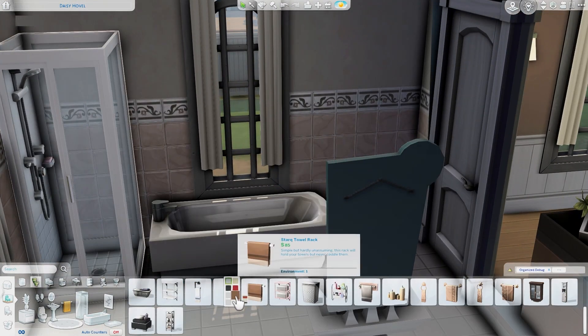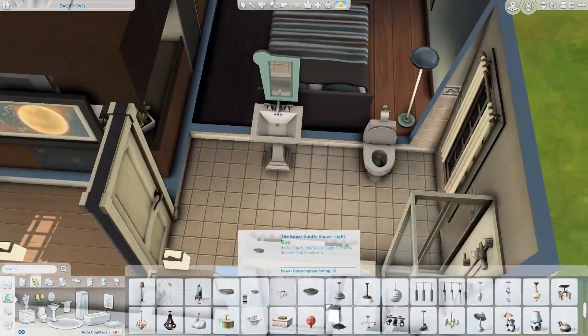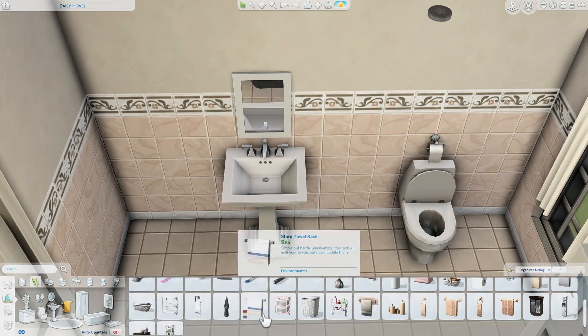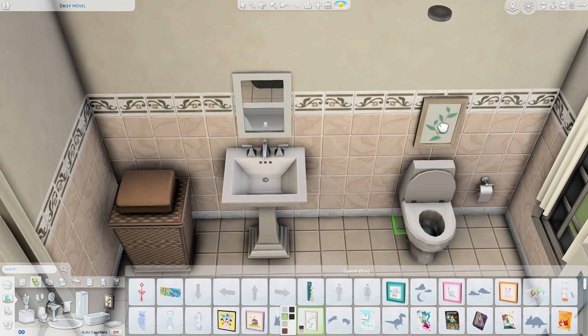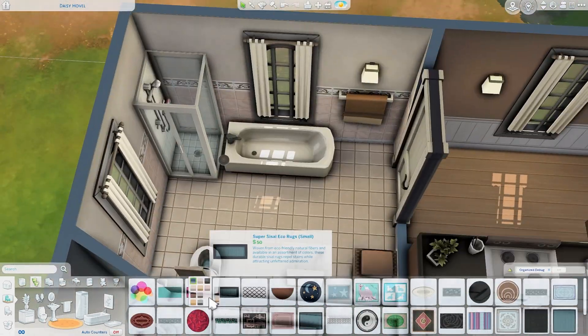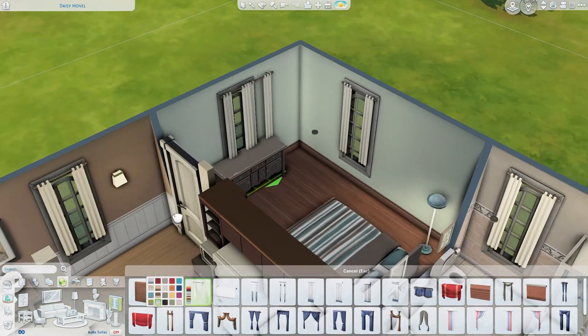Over here is the bathroom. The bathroom is fairly simple — trying to keep with the cheaper appliances and minimally decorated, so it's not too expensive, but it still feels fully decorated and definitely has that kind of starter home feel.